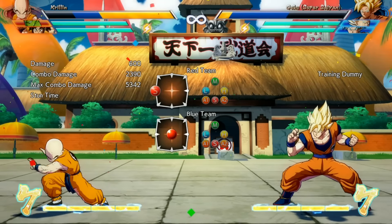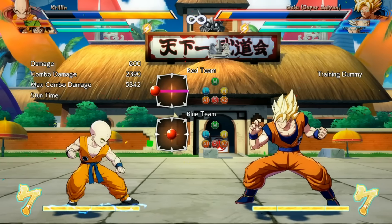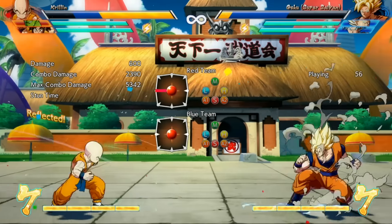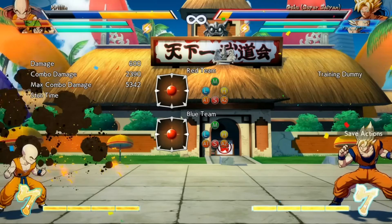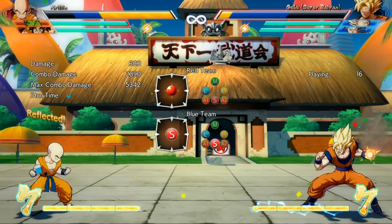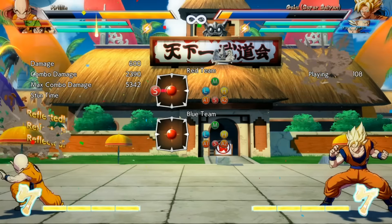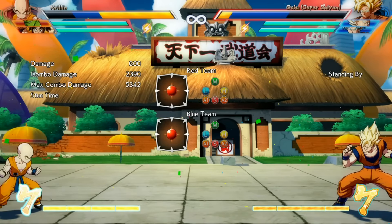First, I want to talk about Reflect. The tutorial does tell you how to use Reflect, but it doesn't tell you everything it does. You may already know you can use Reflect to push the opponent off you if they're attacking you, but it does a little more than that. You can also use Reflect to reflect projectiles. Reflect is back plus special, by the way. So you can reflect ki blasts away — even a whole ton of ki blasts — just mash Reflect and it'll get rid of all of them, and it even destroys the stage background.